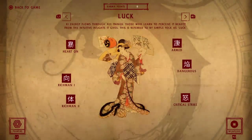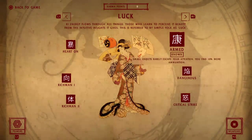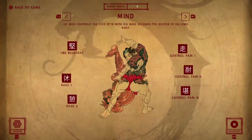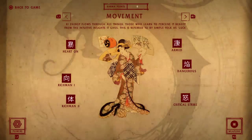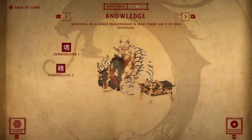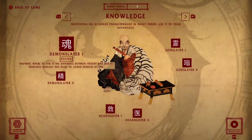The luck tree is completely useless — all those skills are worthless, don't even bother. Same with the mind tree, except Control Pain is useful after you get Drain Soul. After that it's really up to you, but I recommend getting the two Demon Slayer skills right after.